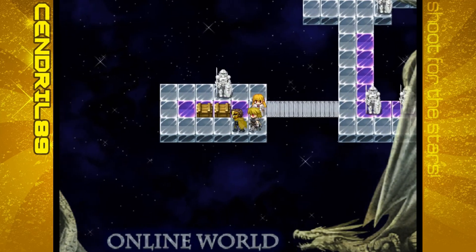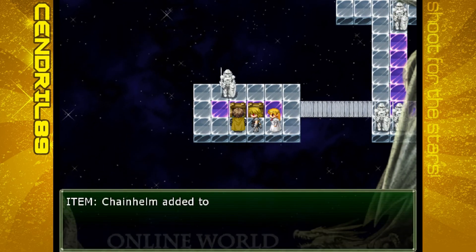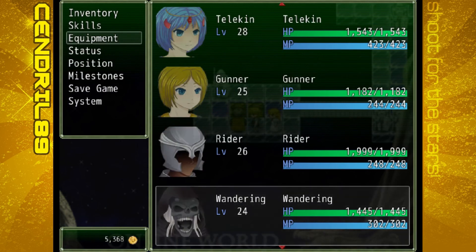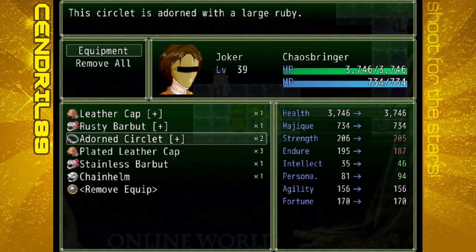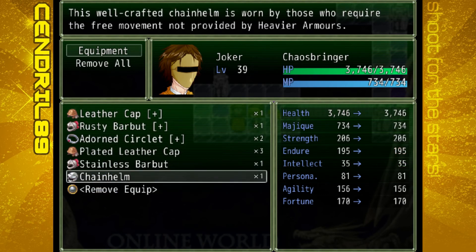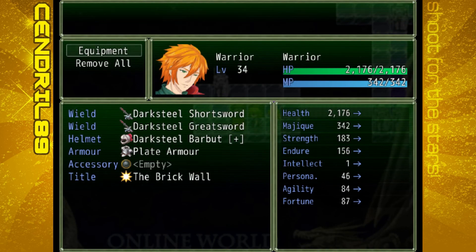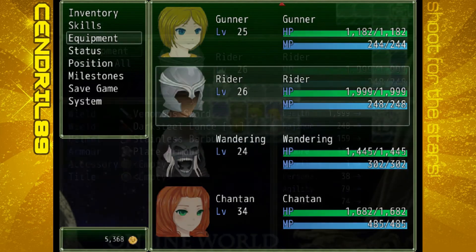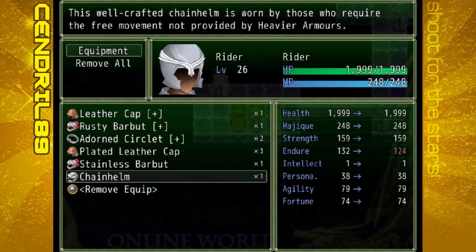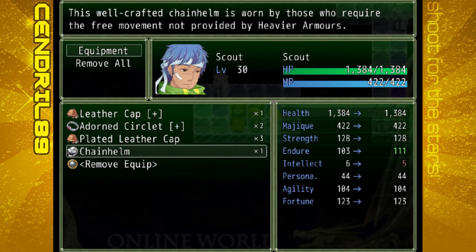Yep, sure do. Inside here there is a health tonic pack, and a chain helm. Which is what you're wearing, except of course a mirror, which is awesome. This well-crafted chain helm is worn by those who require the free movement not provided by heavier armors. Your helmet's way better — you get more endurance without losing the agility. Thanks, chain helm.